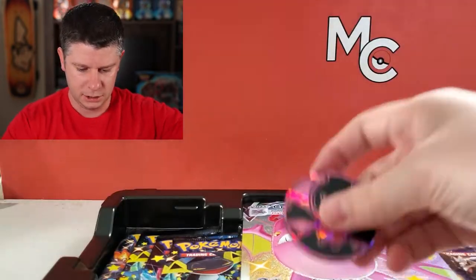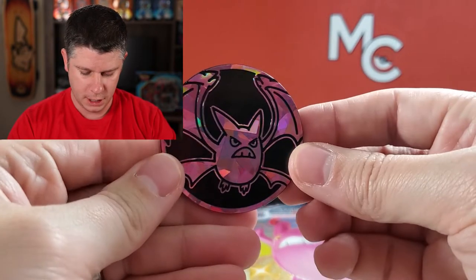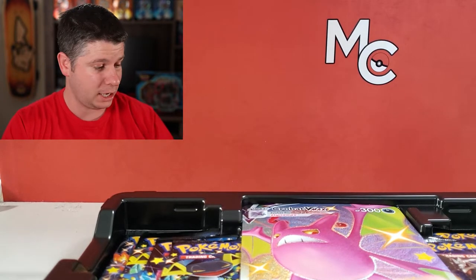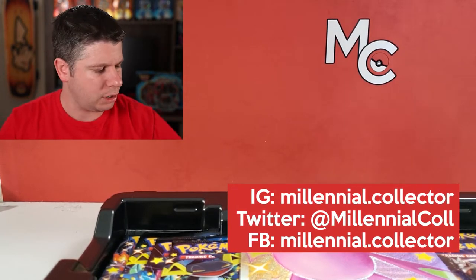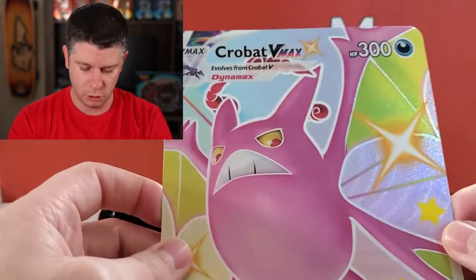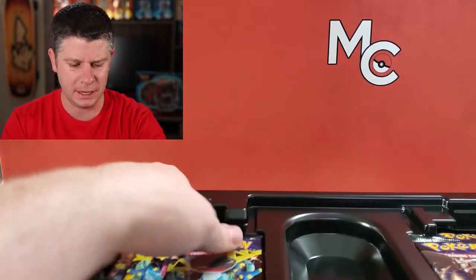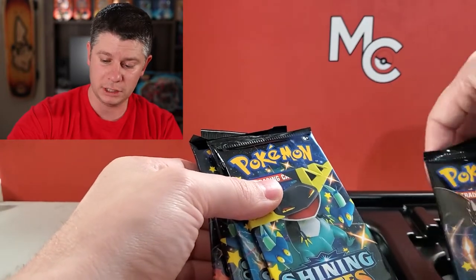I just love these gigantic coins. I haven't even opened up the Dragapult collector's chest yet — I'm going to save those. If you want the code card, reach out to me on Instagram. I can hook you up with the code card for the Crobat box, but I will give away all the code cards for the rest of the packs as well. The collector's chest has two big coins for the Urshifus — Rapid Strike and Single Strike. I'm going to be opening that up soon, so definitely look for that on the channel.